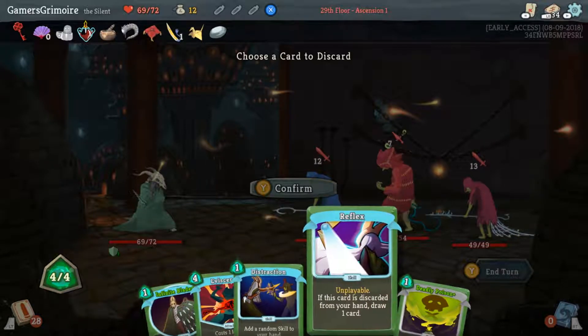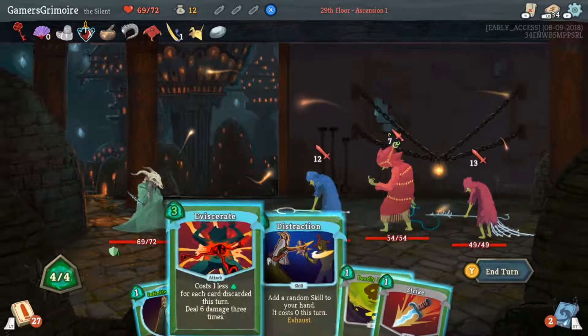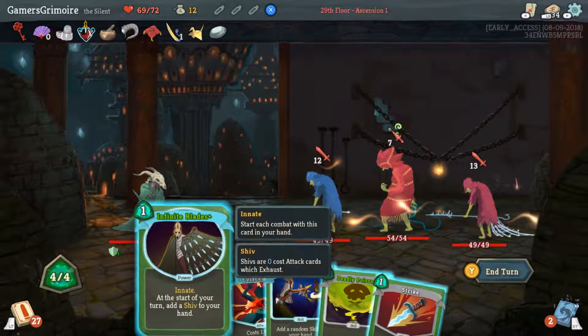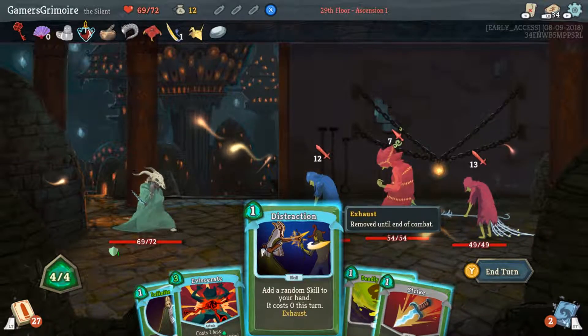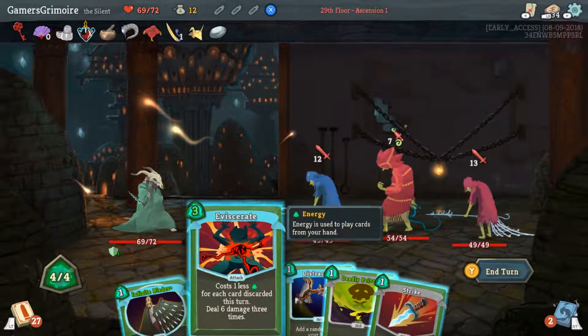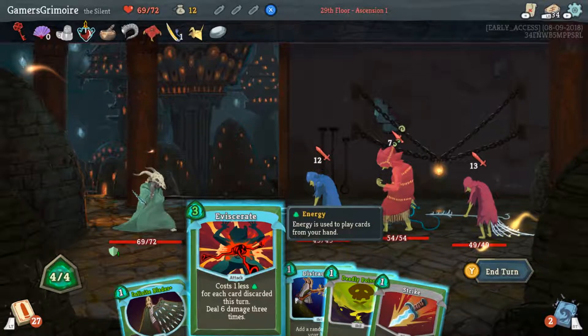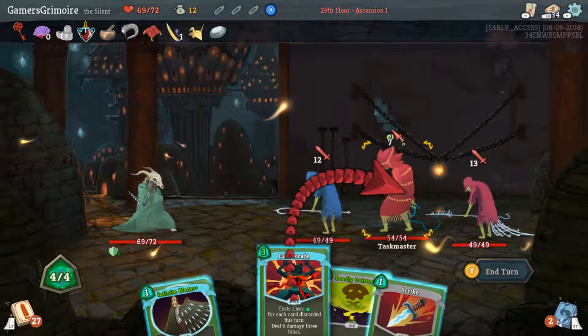Eviscerate is the best net value for damage and you might not even need Infinite Blades this turn. Infinite Blades has the best payoff though. In the middle one — you want to kill the guy in the middle. He's got little bubbles around his attack, meaning he's going to poison you.